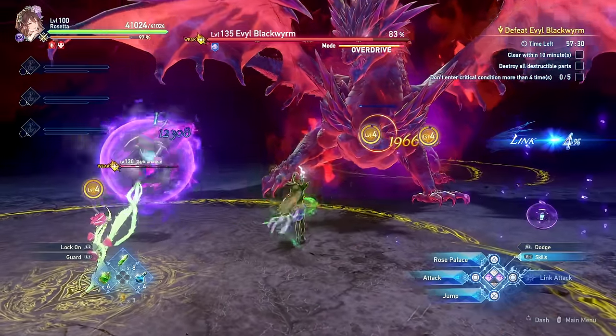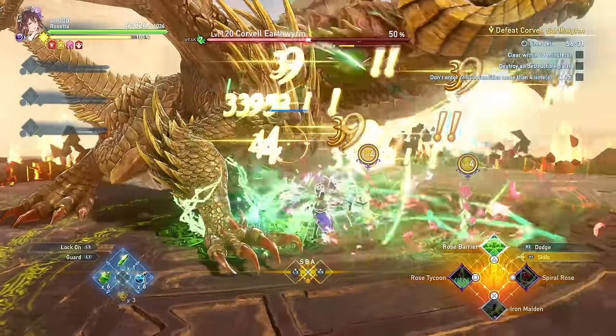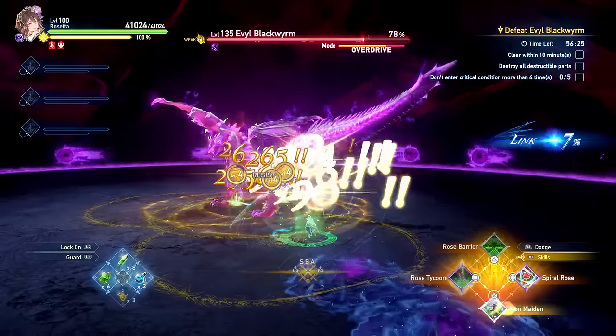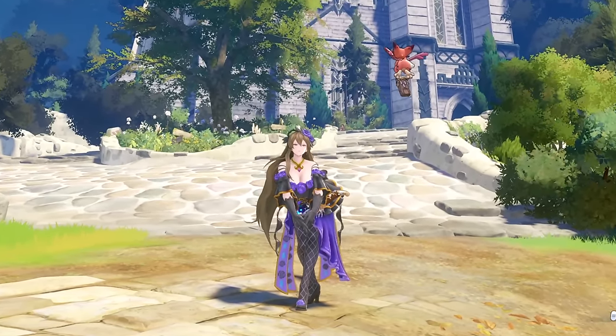Rosetta is by far one of the most misunderstood characters in this game, which is why time was taken to make this guide as thorough as possible while conveying the preferred playstyle to get the most out of her. Let me know if you learned something useful and which character should be covered next. Thank you all so much for watching — my name is Dark Hero, and as always, happy hunting!